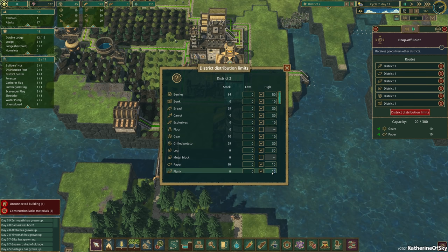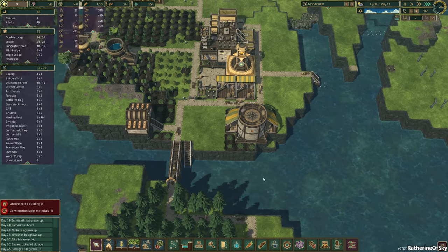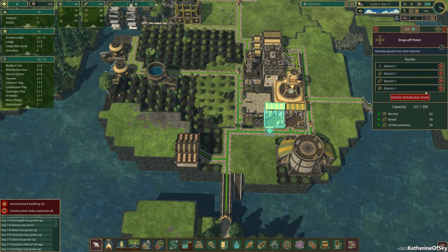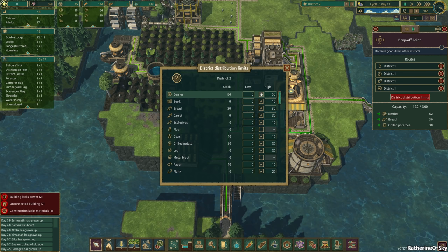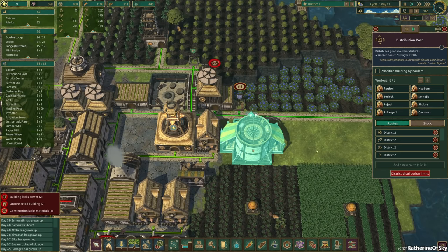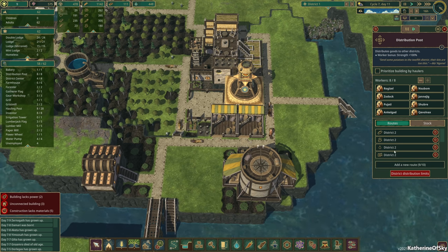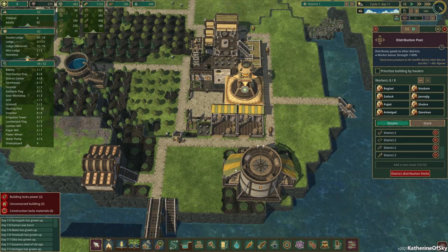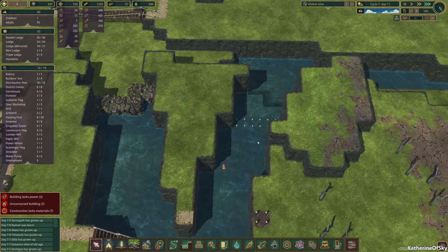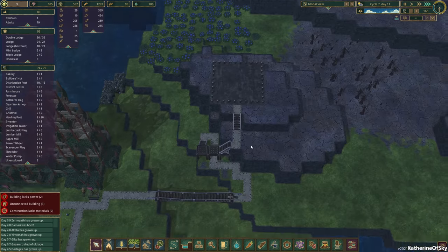Let's change the plank delivery to 20. Now keep in mind, each of these posts can only hold 300 materials, so just be careful of what you're ordering. This one has berries — 50 berries — which is not really what we want. Let's change berries to carrots instead. They finished the stairways and now they're working on the floodgates — that's exciting! And now these guys are making the temple on the mount, which is great.